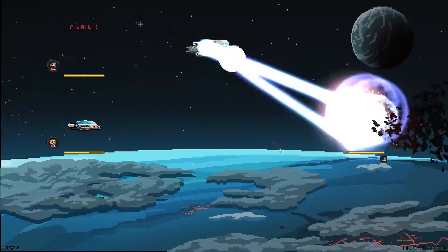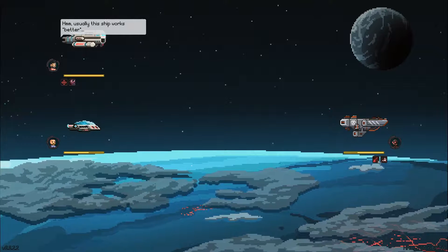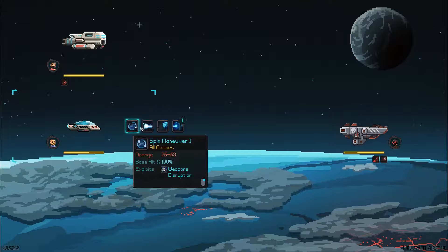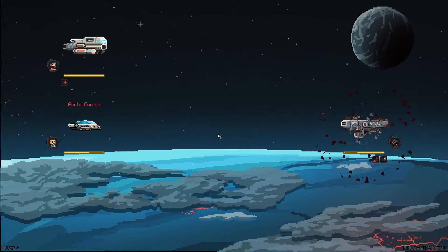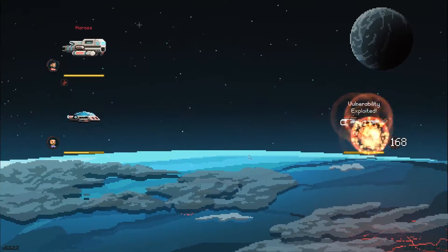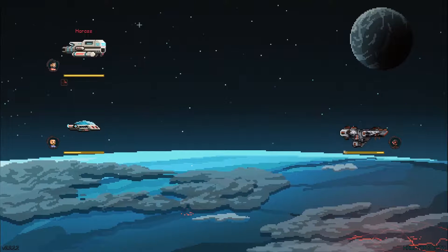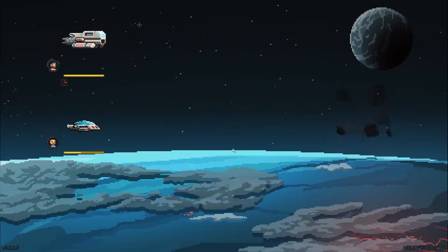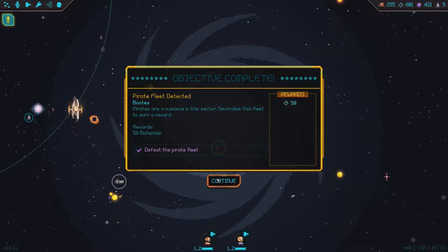We're gonna do some hurt. I should've used the other one because he has sensors offline. But he does have hull breach, which I can work with. As well as him still having sensors offline, so I can work with that also. We're just gonna hit him. 72 dark matter — we did it!